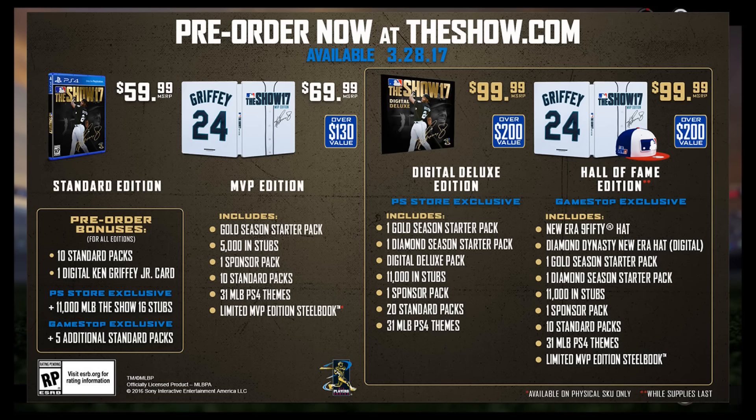The MVP edition is going to go for $70 USD. It comes with an extra 5,000 stubs, 1 sponsor pack, 10 standard packs, all 31 MLB The Show PS4 themes, a gold season starter pack — which I would assume to be a random gold player that is not able to be sold on the community market — and the limited MVP steelbook, which looks so sick with Griffey's jersey being the base of it along with the signature on the front. The pre-order bonuses will be the same throughout all the different editions, so I would recommend pre-ordering off the MLB The Show website, which can be found down below in the description.